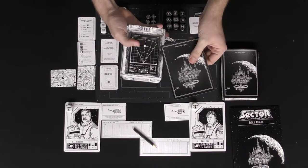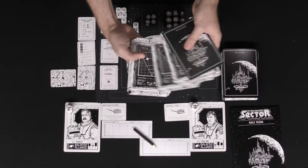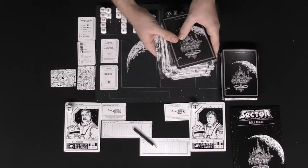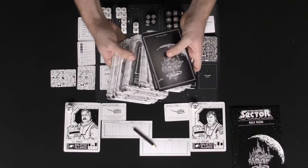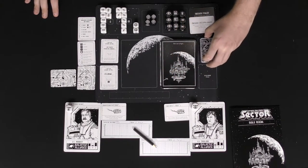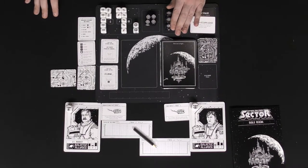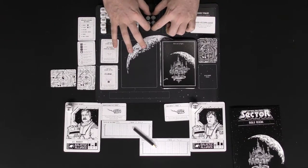Setting up the mission deck is pretty simple: select one entrance, four chapter one cards noted by a single blip, four chapter two cards with two blips, four act three cards, and then finally a boss — like an alien queen or the entity. Set aside the rest of the cards for replayability. Next, shuffle up your item deck and place it on the item pile. You have your mission accomplish and mission defeat cards, basically prologue cards, and you'll have dice to defeat enemies representing their health.